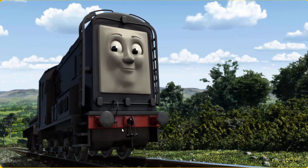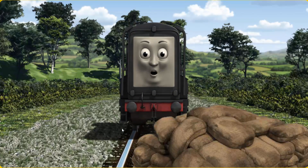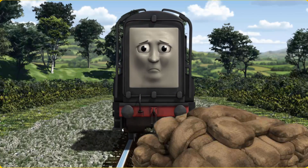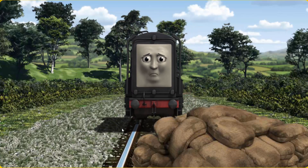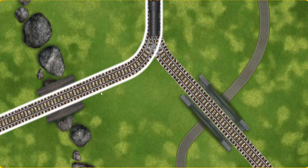Diesel went through the countryside. Suddenly the tracks were blocked. Diesel had to stop. He needed to go a different way. Find the track that goes over the shortest bridge.